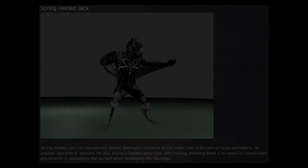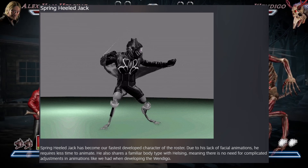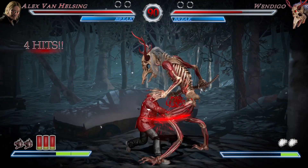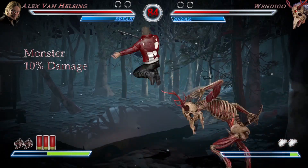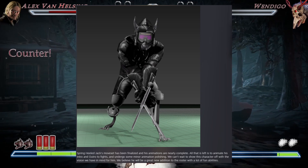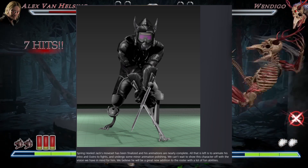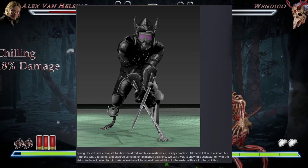Spring-Heeled Jack has become our fastest developed character of the roster. Due to his lack of facial animations, he required less time to animate. He also shares a familiar body type with Helsing, meaning there is no need for complicated adjustments in animation like we had when developing the Wendigo. So because he's a more simple shape of a character than Wendigo, it was easier to develop his animations. Spring-Heeled Jack's moveset has been finalized and his animations are nearly complete. All that is left to animate is his intro and outros to fight and undergo some minor animation polishing. We cannot wait to show this character off with the vision we have in mind for him. We believe he will be a great new addition to the roster with a lot of fun abilities.